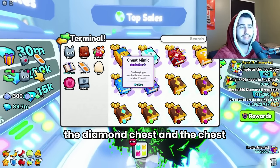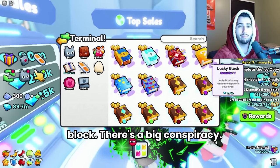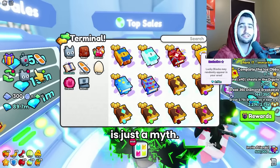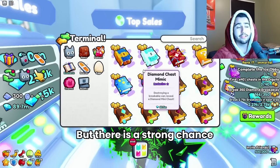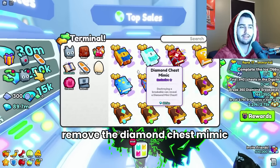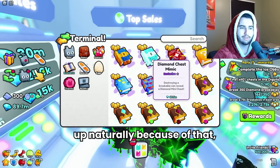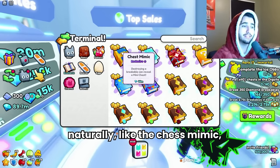Meanwhile the diamond chest and the chest mimic have gone up, as well as the massive comet and the lucky block. There's a big conspiracy that the next clan battle is going to involve lucky blocks, so a ton of people are buying that book — but I'm pretty sure that is just a myth, so I wouldn't go out and spend all of your gems on it. There is a strong chance they add some new enchantment books, and it's pretty likely they remove the diamond chest mimic and the massive comet from the shop, so the prices of these are going up naturally because of that.